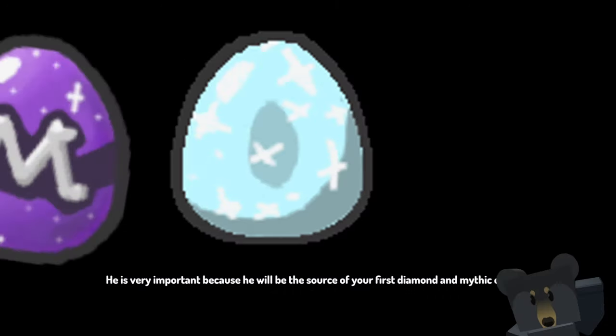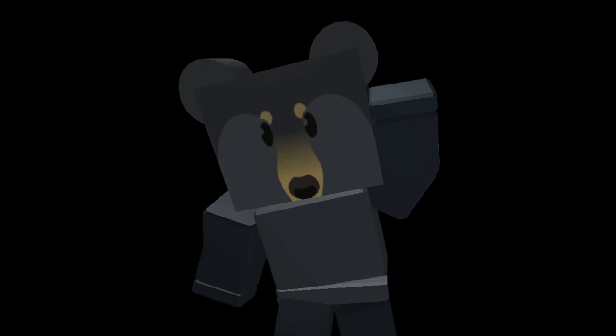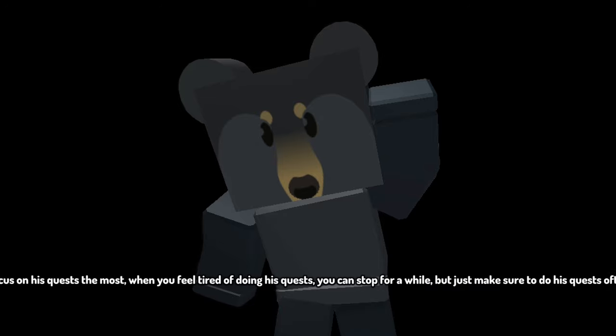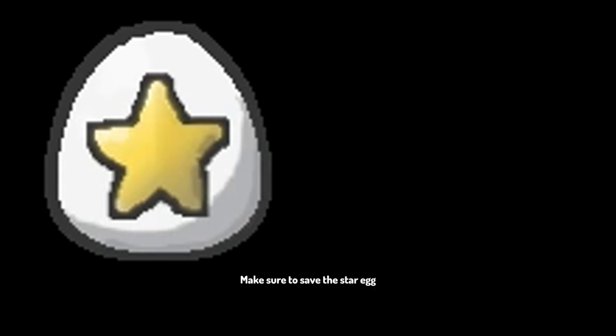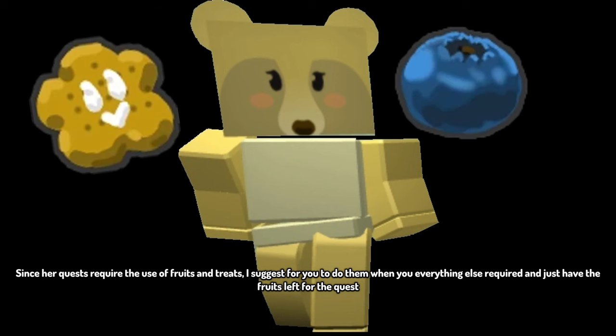First is Black Bear. He is very important because he will be the source of your first diamond and mythic egg — focus on his quests the most. When you feel tired of doing his quests you can take a break, but make sure to do his quests often. Next up is Mother Bear. Her quests are also very important because she gives you your first star treat and star egg — make sure to save the star egg. Since her quests require fruits and treats, do them when you have everything else ready and just have the fruits left.